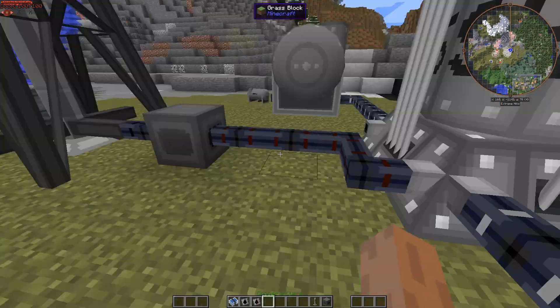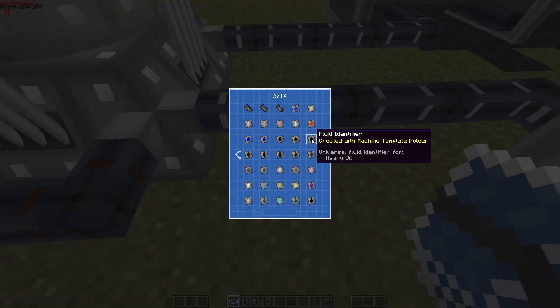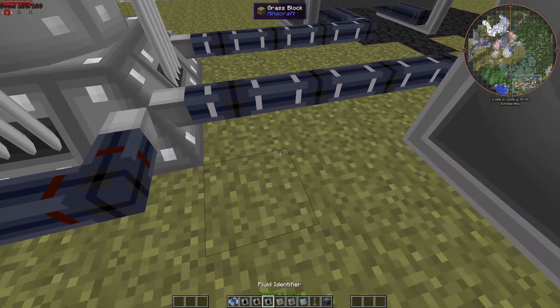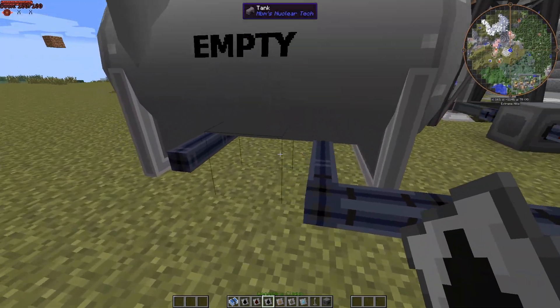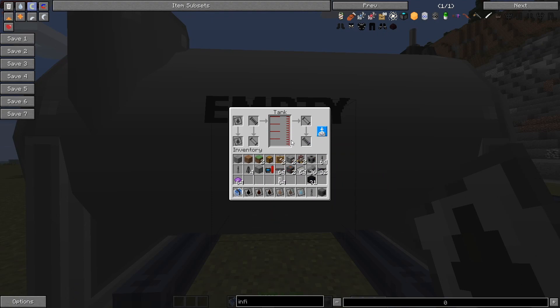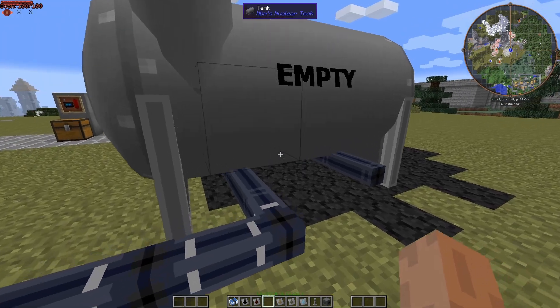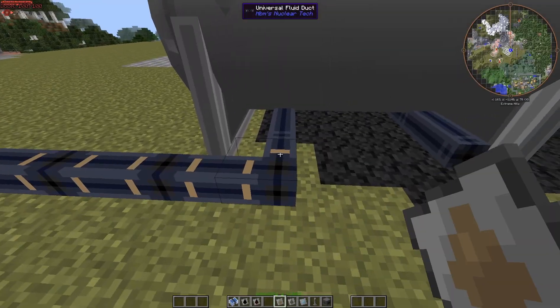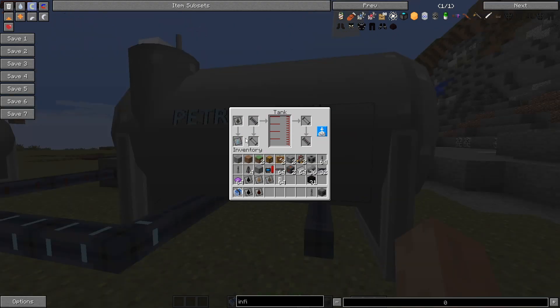Now these pipes going out of the refinery are going to need heavy oil, naphtha, light oil, and petroleum gas fluid IDs. Grab those four identifiers. For each one — click on all the pipe going into whichever tank you choose, then go to the tank and take the heavy oil identifier, put it in the tank to tell it what kind of fluid you're putting in. Do the same for light oil, naphtha, and petroleum gas.